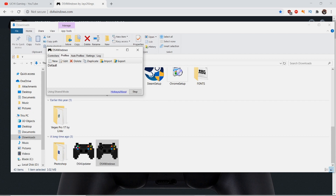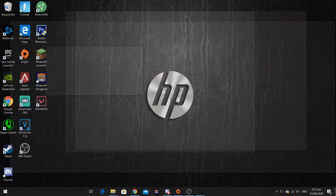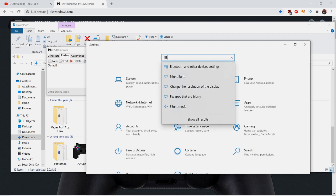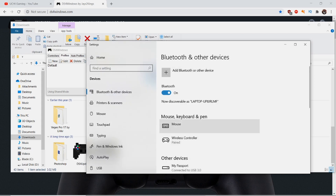Maybe I can send you my Discord link and help you over there. So after you do that, you need to go to Settings — just type Bluetooth — Bluetooth and other devices. I already have my controller paired.